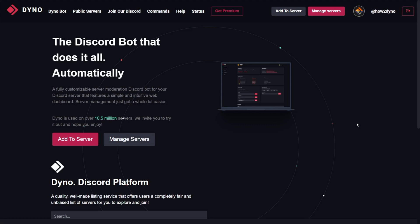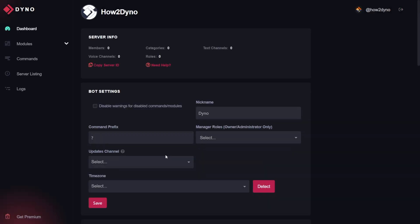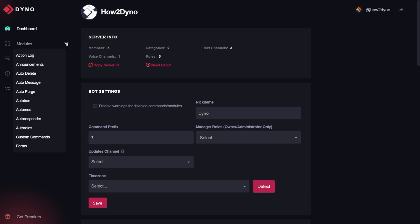Welcome to HowToDyno. In this video, we're going to cover the Autorolls module. This is a remake of a video I made four years ago, so hopefully this is a nice refresher. To get started, head over to dyno.gg. Click on manage servers, then select the server you'd like to manage. Off to the left, select modules, and then click on the Autorolls module.